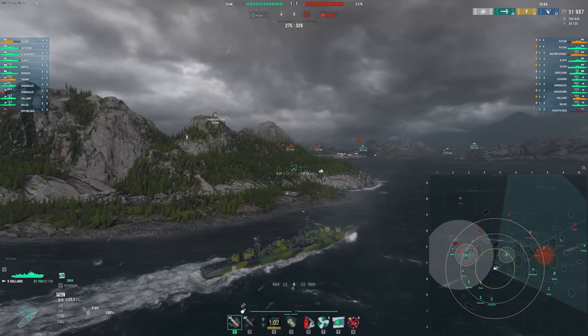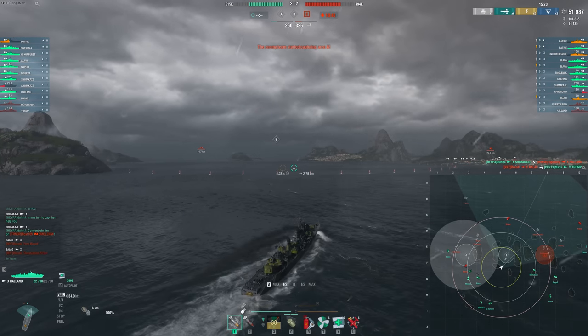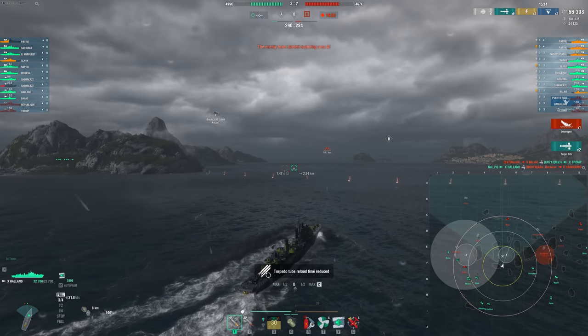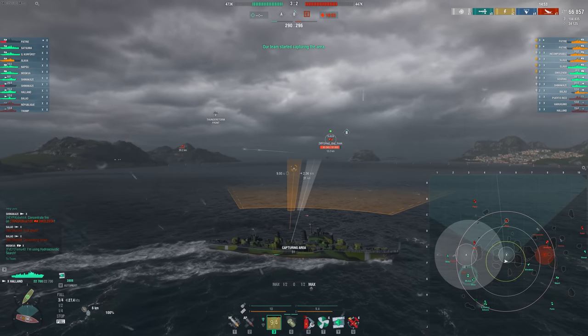Now that we've dealt with the ships that have been crossing over to the A cap, or at least done some decent damage to them, we send our last wave of torps and go get the B cap. And just like that, we grab a Harugamo and one more torp hit on the Slava, getting us our first buff — which is amazing.